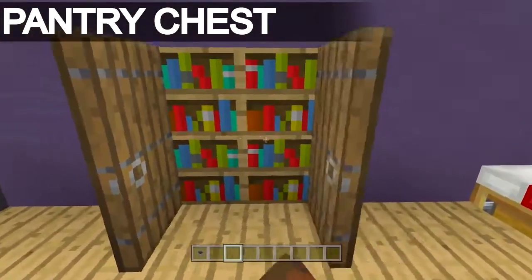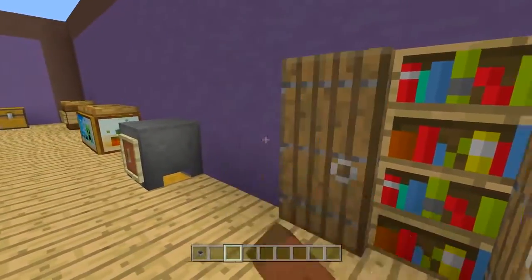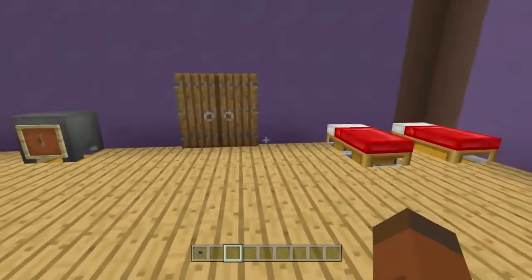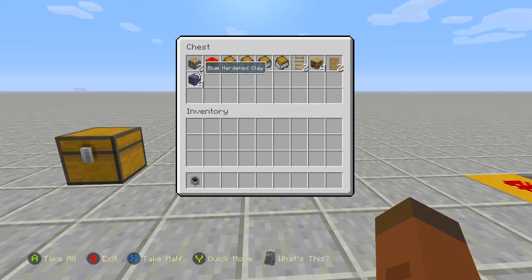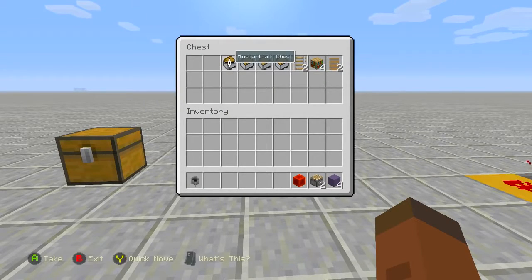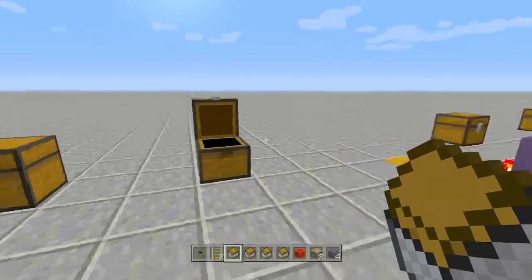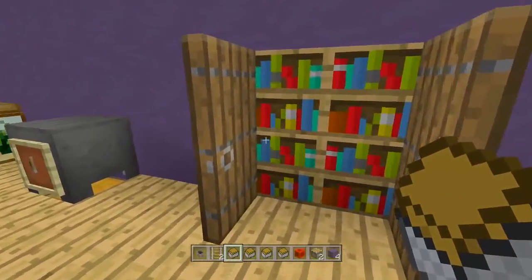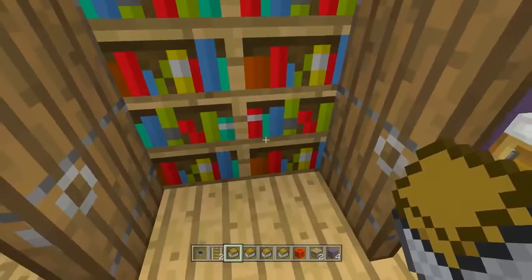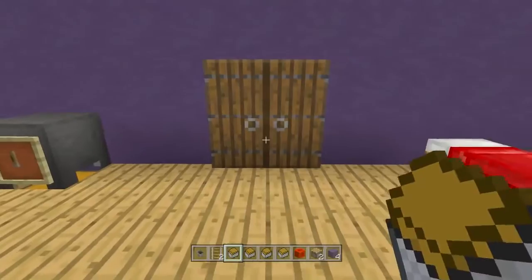Number four is the working pantry closet, which is one of my most favorite things to build — who doesn't want a working pantry closet inside their kitchen? For this build you're going to need at least four wall blocks, two pistons, one block of redstone, four minecarts with chests, two rails, four bookshelves, and two spruce doors. I really think the bookshelves look great because they look like sugar, salt, cereals, and oatmeal — things inside a pantry closet.